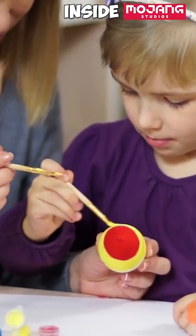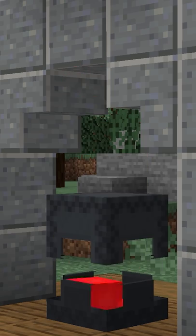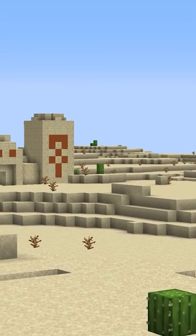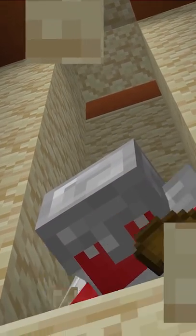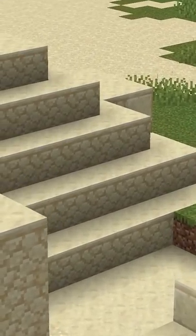Easter eggs are almost a rite of passage when you're developing a game, but after they're in, you have to wonder how many players will discover them, if at all. Take the desert temple, for example. While most of us are focused on the treasure and TNT that lies underneath, there's actually more than meets the eye to the top.